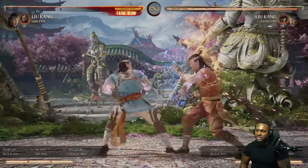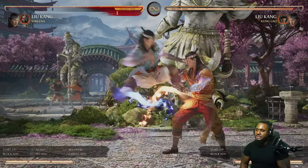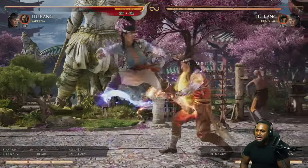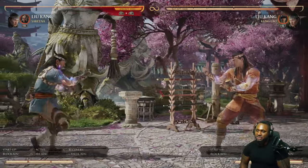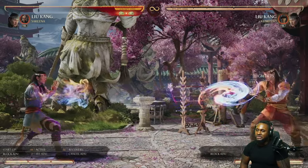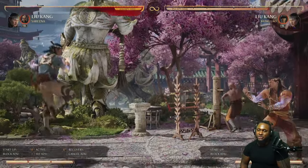Of those special moves, the ones I use the most are flying kick for good oki on knockdown. Dragon's Dance is good for the corner but it does push full screen when you're mid-screen, so keep that in mind. His zoning is great with down-back-1 — you'll be using this a whole lot along with fireball. I don't really use the air fireball that much unless I'm in the corner just trying to extend some damage.